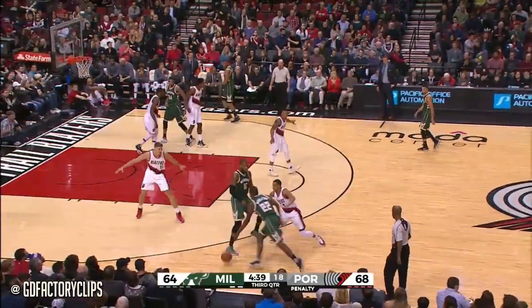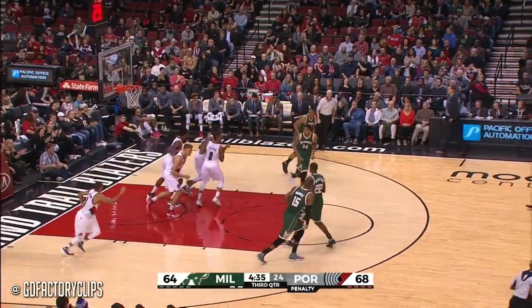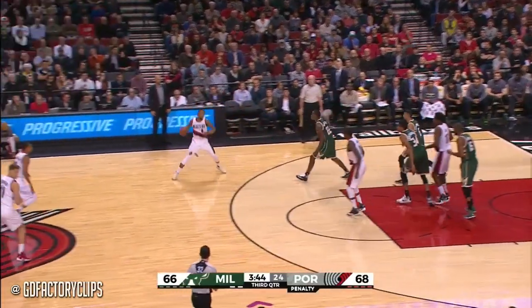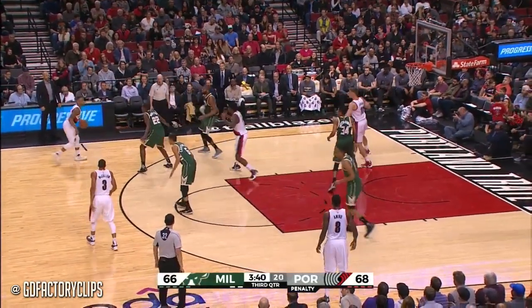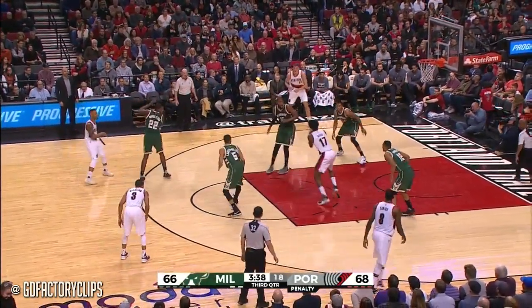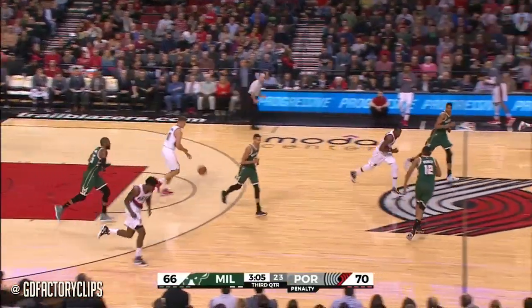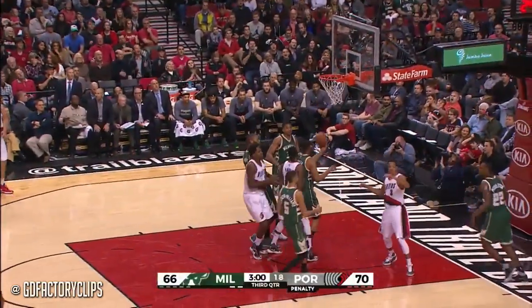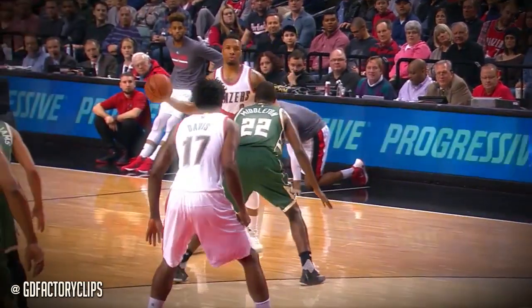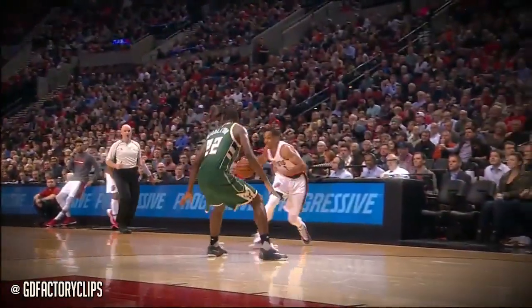Now you're finding out why Greg Monroe is number three in the NBA in points in the paint — and that shot blocked from behind. Damian Lillard — well, you can tell Ed Davis is in the game, folks. Ed gets it from Lillard and flushes with two hands. Ed Davis now zips it ahead, McCollum puts it on the floor and banks it in — timeout Milwaukee.